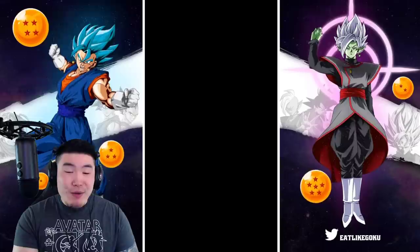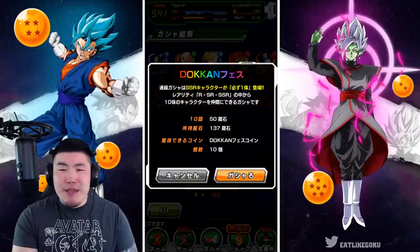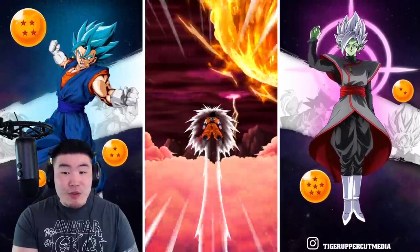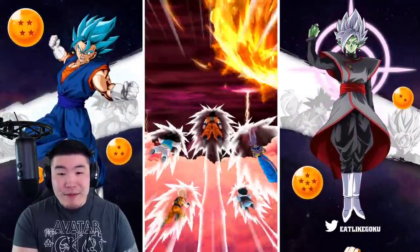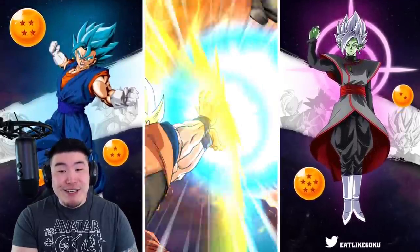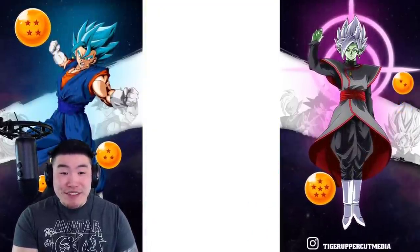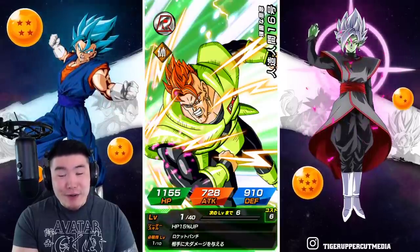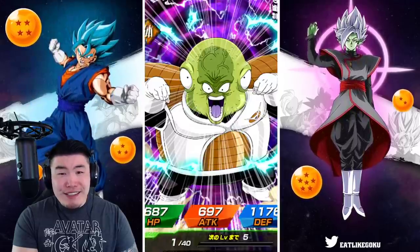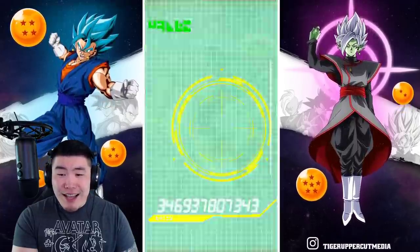And of course the SRs don't count — we pulled a bunch of SR Krillins, but can't be happy about pulling SRs. I don't think we pulled a single featured SSR. And unless this becomes a Whis Rewind right now, it's probably going to continue. Super Saiyan 1 — what is this video? What is happening?